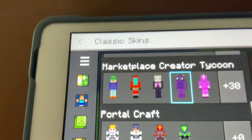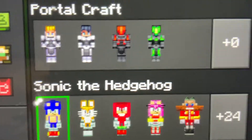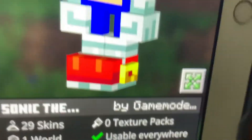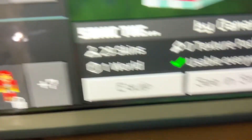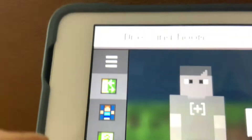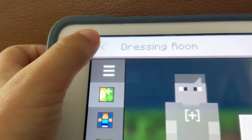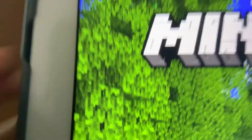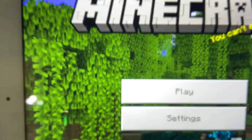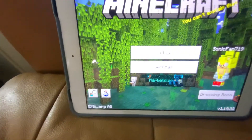If you want one of the other skins, that's fine — you can just press on it and press Equip right there. Then you get out like this, press this button, press Play, and you can enjoy it.